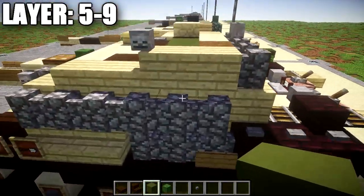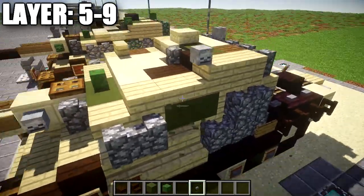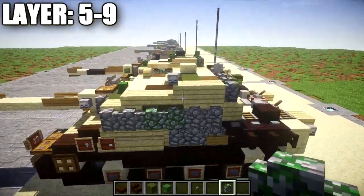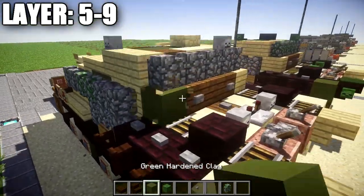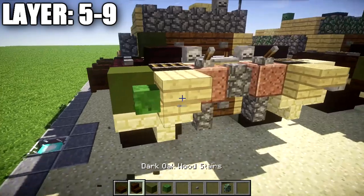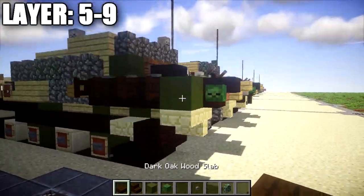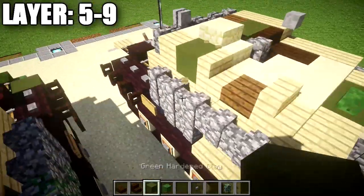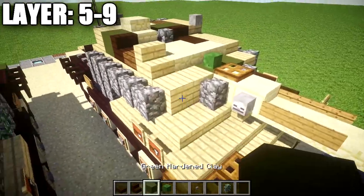Don't be afraid to swap zombie heads or skeleton skulls for zombie heads — it looks pretty much the same and gives a nice little green look. Continue with dark oak slabs and stairs and some green stained clay to create color variation. On the sides, place some green stained clay behind the cobblestone walls and swap the plain cobblestone walls for mossy cobblestone walls — a cool technique. Place some green stained clay in the back section too.